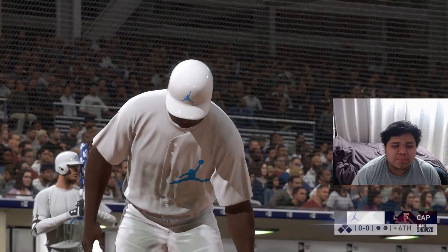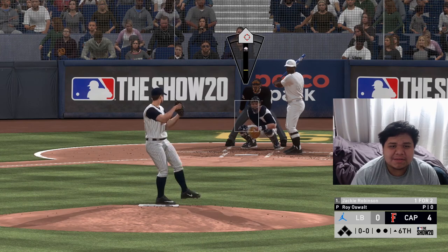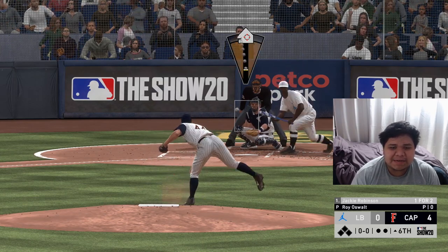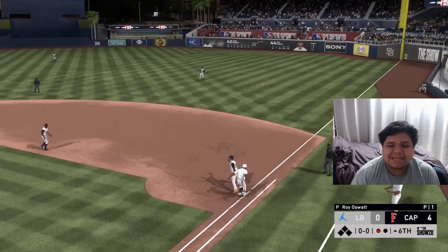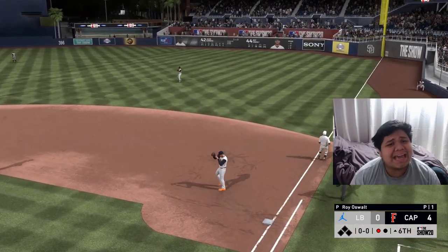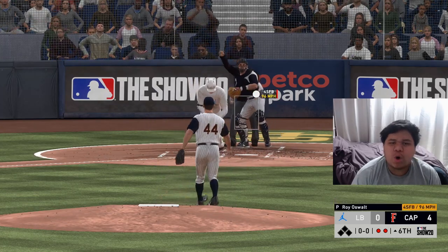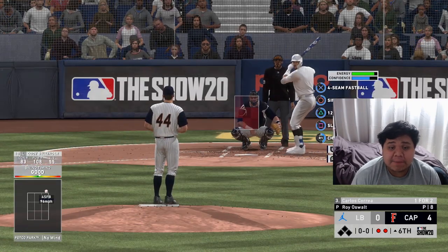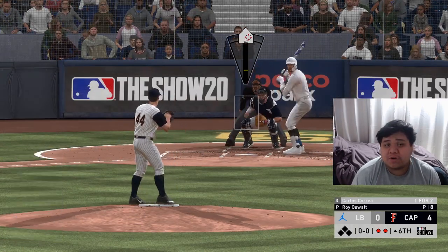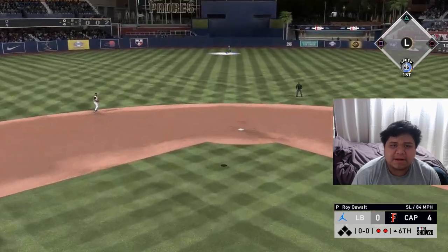We bring in Royals to pitch in the sixth — why not, it's fun. My opponent bunts again but this time he's out. We get him to swing and miss. I'm having fun now — wasn't at first because I wasn't getting the hits I deserved, but now we are. Fly ball to center field and we're under that one.